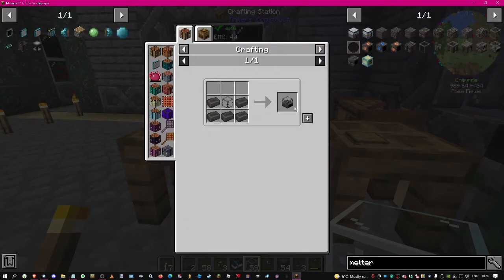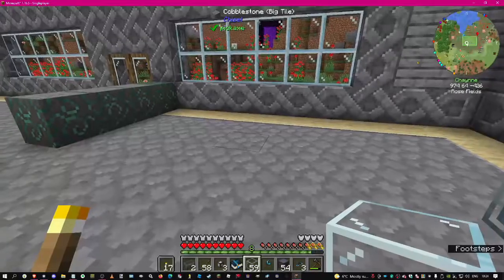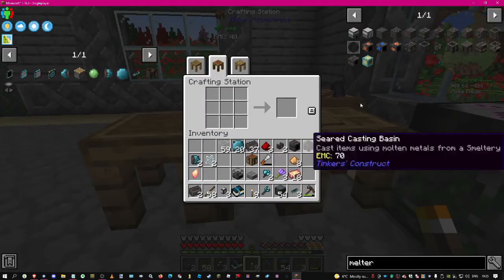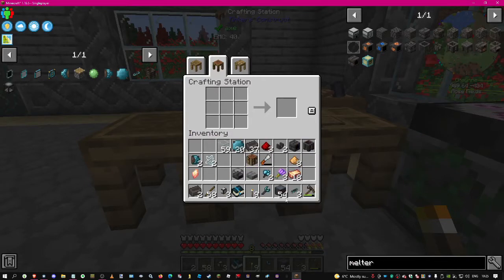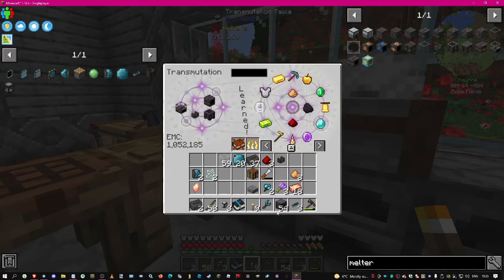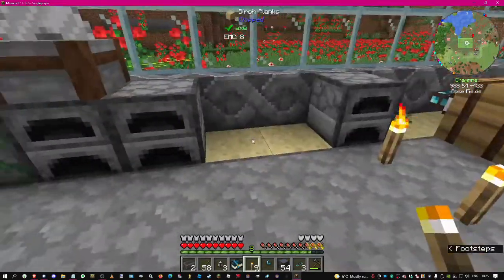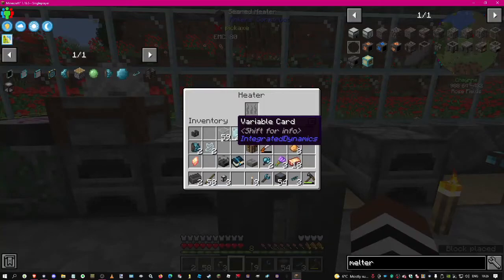I've never checked if this side of the house is adequately lit - it always looks really dark. Things can spawn - I know torch spam is annoying but I'll get some lanterns done eventually. We have the seared heater, casting basin, smelter, melter, faucets - we need to learn those things. Let's set this up here - casting basin can go in front, not the heater, the melter goes on top.